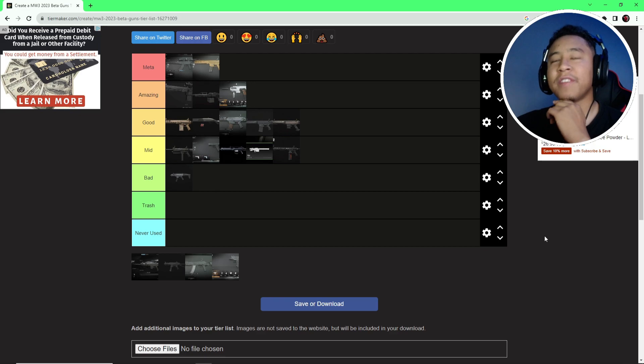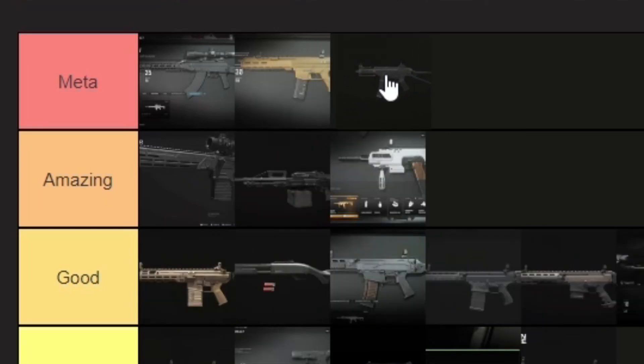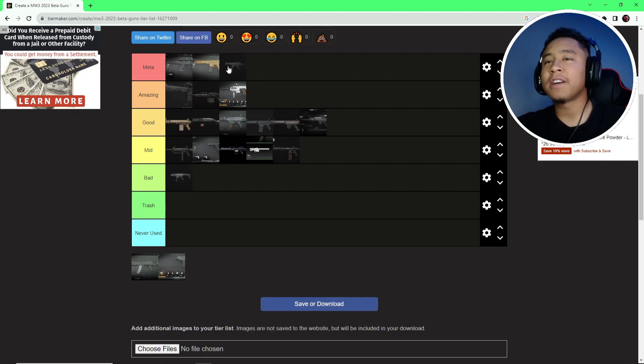There's an auto shotgun — I'll put it in mid. It wasn't hitting, especially with the 150 health. It looks cool as hell though. With auto shotguns you're gonna get hit markers, and I was getting dunked on by SMGs. SMGs are meta as hell in this game, besides the MCW and the Longbow. The MTC Interceptor — I used it a couple times, it's a good gun, nothing else to it. They have too many MTZ guns but overall it's balanced and nice.